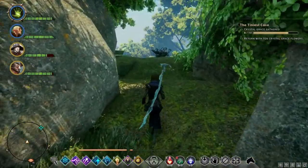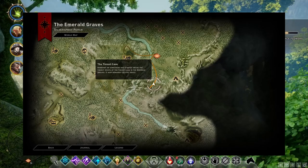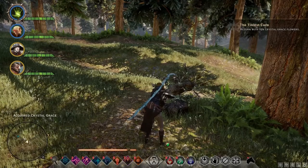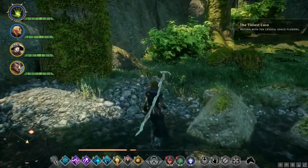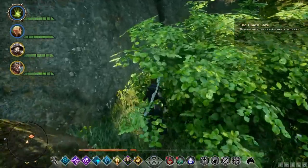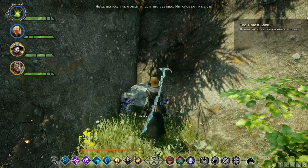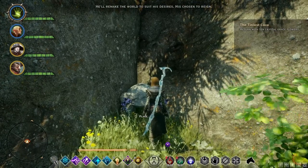I happen to have 8 in my inventory already, but if you don't have any yet, there's one nearby, a bit south of the tiniest cave. There's two inside Villa Morel, and there are a lot scattered about the Hinterlands. Once you've collected 10, head back to the tiny cave and place the crystal greys there in order to complete the quest. Completing it will give you a bit of XP and some influence. That's not the real reward, however.